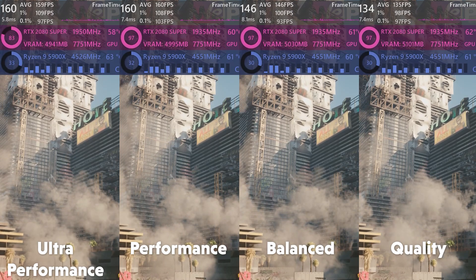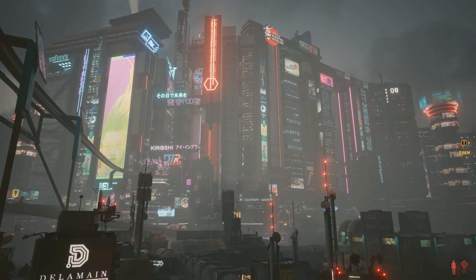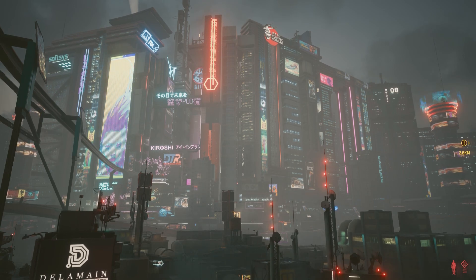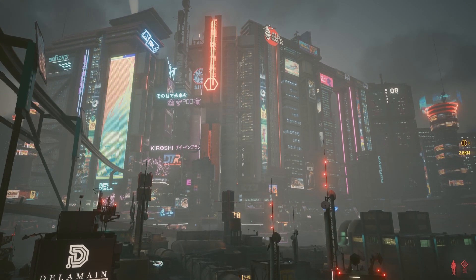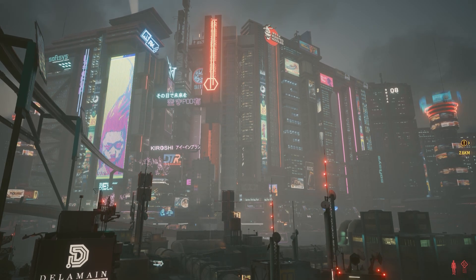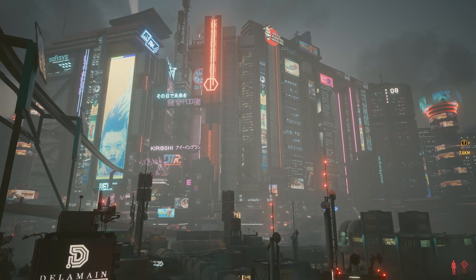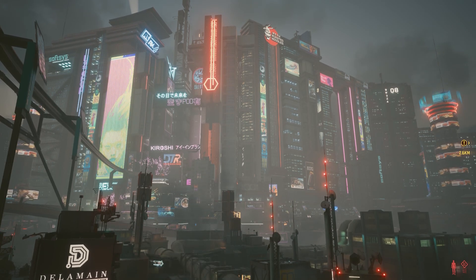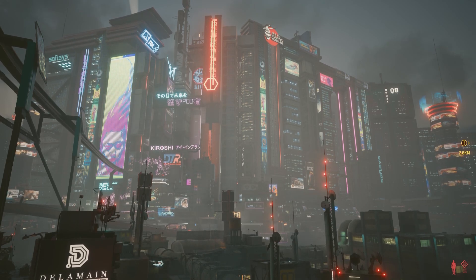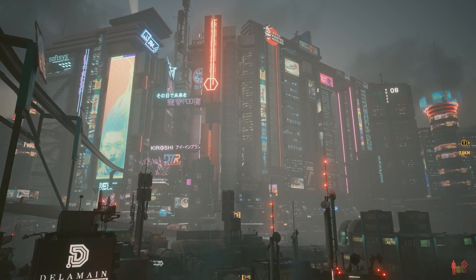Here are my optimized settings: Contact shadows on. Improved facial lighting geometry on. Local shadow mesh quality high. Local shadow quality high. Cascaded shadows range high. Cascaded shadows resolution medium. Distant shadow resolution high. Volumetric fog resolution ultra. Volumetric cloud quality medium. Max dynamic decals ultra. Screen space reflections quality high. Subsurface scattering quality high. Ambient occlusion low. Colour precision medium. Mirror quality high. Level of detail high. And my recommended ray tracing settings: ray trace reflections on, ray trace shadows off, ray trace lighting medium. And finally, DLSS on Quality.